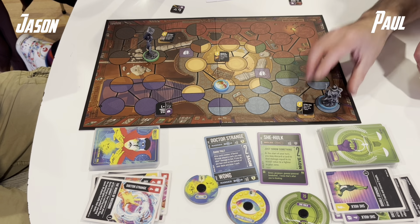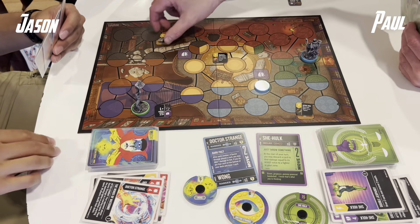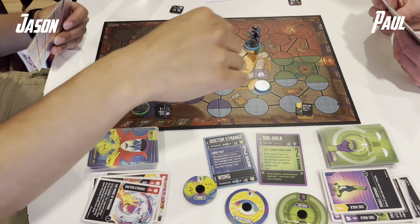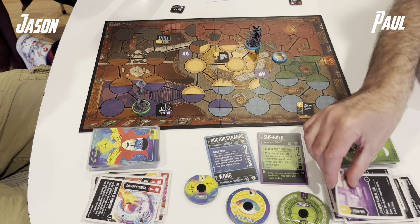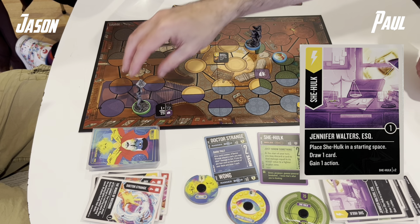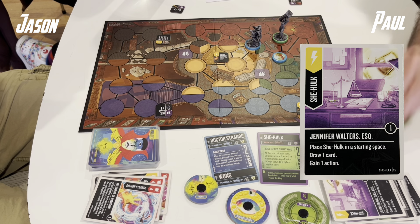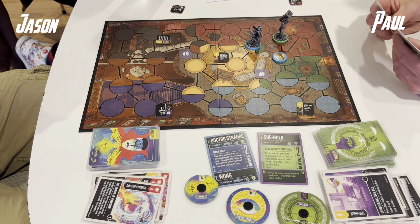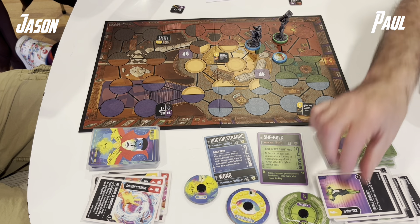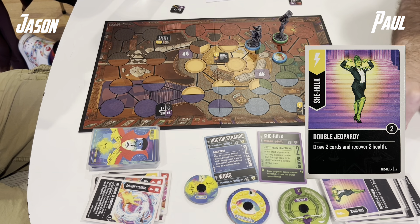Savage She-Hulk is shuffled back into the deck. We do have to read and re-read a lot of these cards because we're very unfamiliar with this set. Early on I am down to half health, so I played the Eye of Agamotto to shuffle my hand into my deck, draw 5 cards, and gain an action. I had 5 cards but not a particularly good hand, so I'll draw back up.